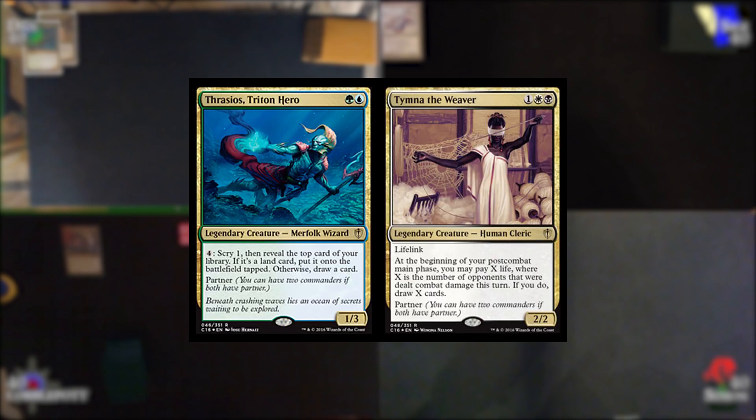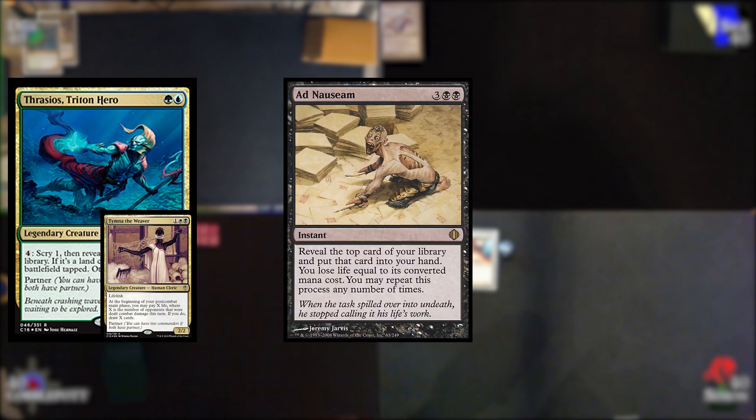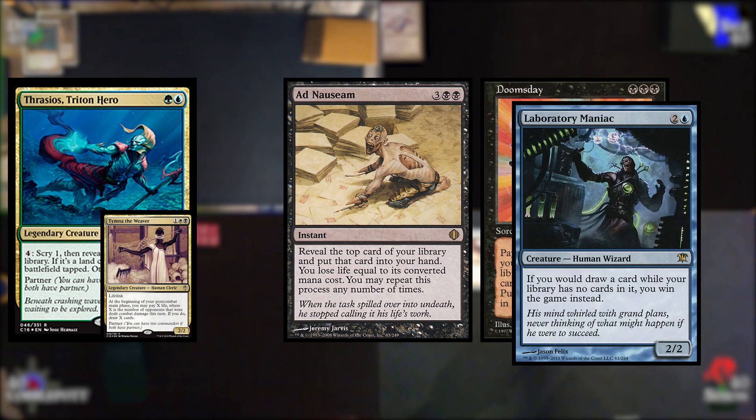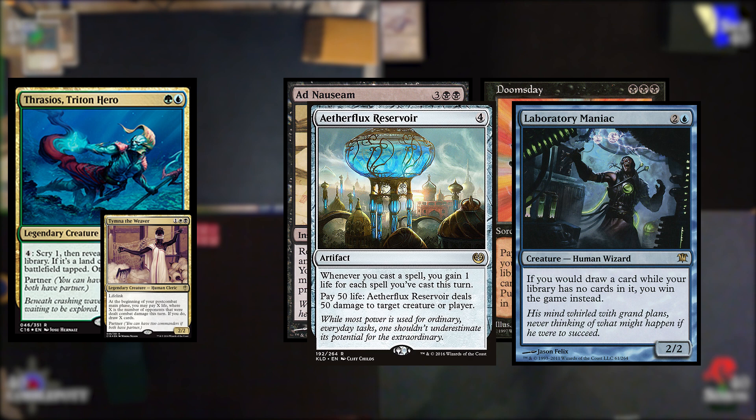Dan here again. Today we're playing a fun pod where we all decided to pull out some fast combo decks. In the spirit of things, I have brought out my Thrasios and Tima Doomtide Brew, which is fast combo. This is a fast combo deck aiming to do something like land an early Ad Nauseam or a Doomsday to power out a kill via Laboratory Maniac or Aetherflux Reservoir. We also have Bomberman combo and similar stuff like that.